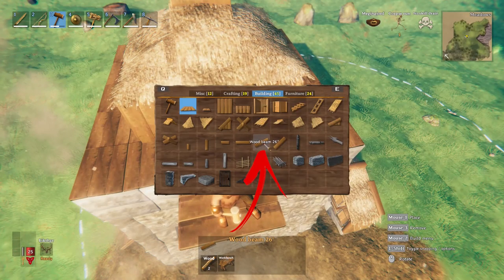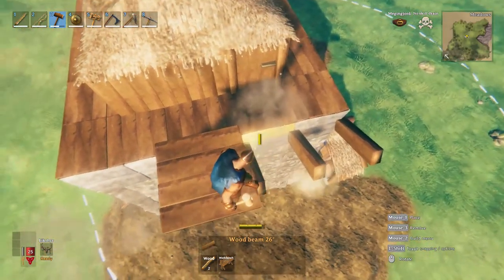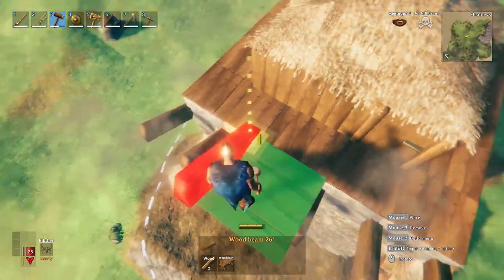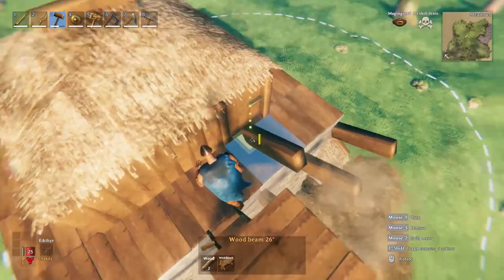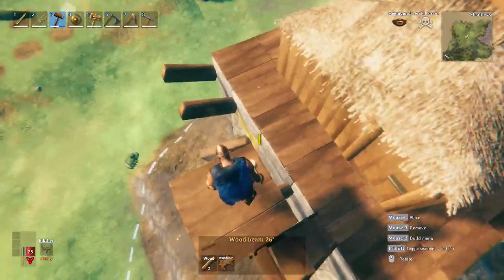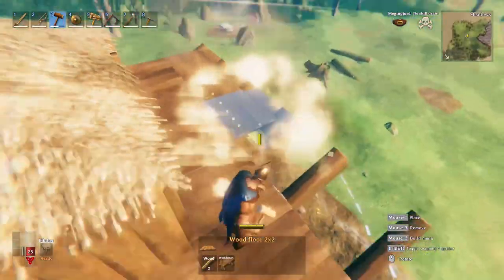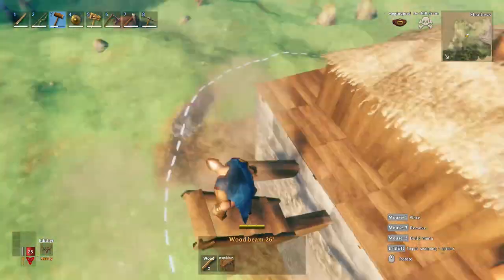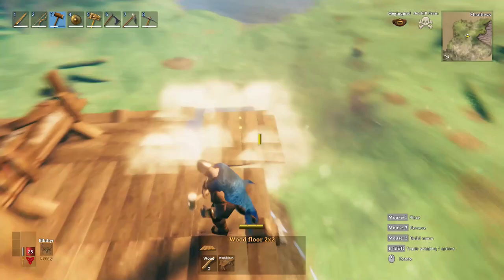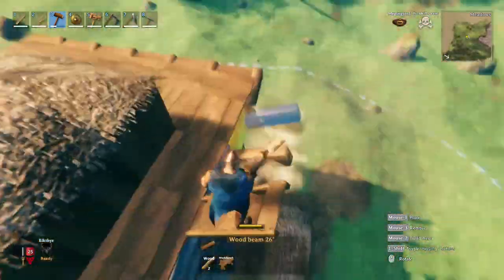Now using the 26-degree wood beams, place them at each snap point between the stone floors on the top side. You won't be able to easily place the one below the stairs, so move to the side you've already finished and place the last beam. This allows you to extend the floor on that side of the building. After extending another side you'll even be able to connect them together with a corner floor. Repeat this process all around to finish the top floor foundation.